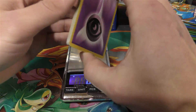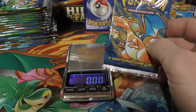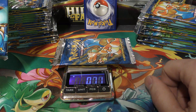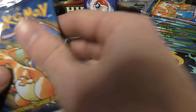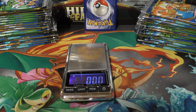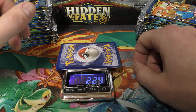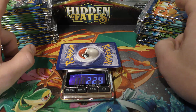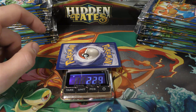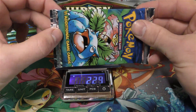You can see the weight changes even in the non-holographics. One point eight eight on the energy card from the heavy pack. From the light pack, fire energy weighs 1.78 to 1.79. So there's at least five hundredths of a gram difference in the non-holos. With ten cards in a pack, you're looking at at least half a gram total weight difference between the non-holos alone. Even the empty pack wrapper shows a slight difference: 0.71 versus 0.73 grams.